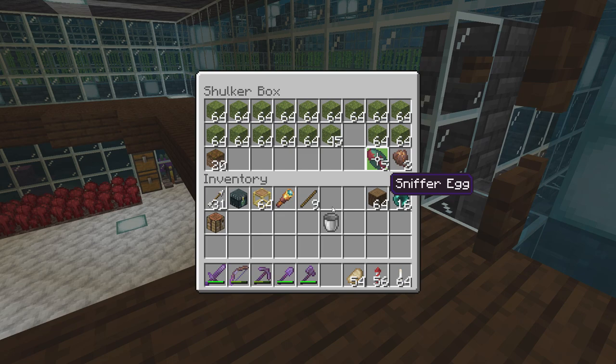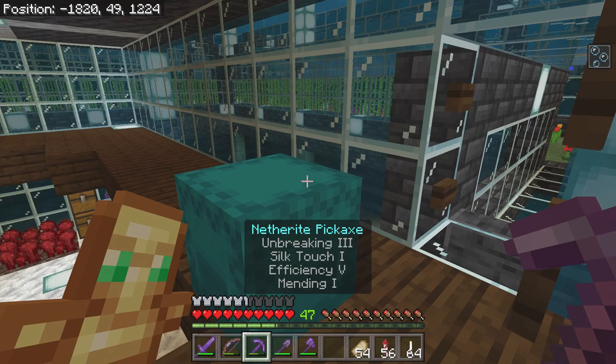So now I have five sniffer eggs, and Digan also gave me a couple of pitcher pods, which is going to help me a little bit. That's going to get me off to a really good start making a ranch for my sniffers.